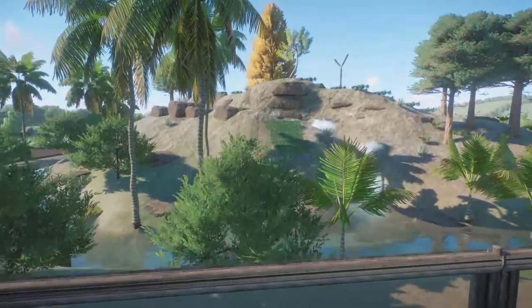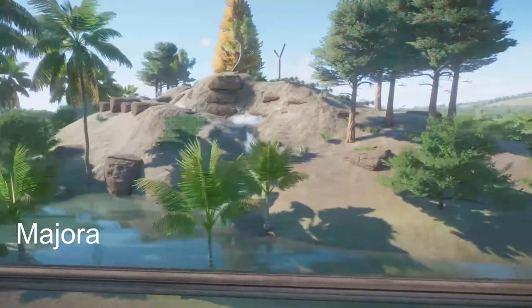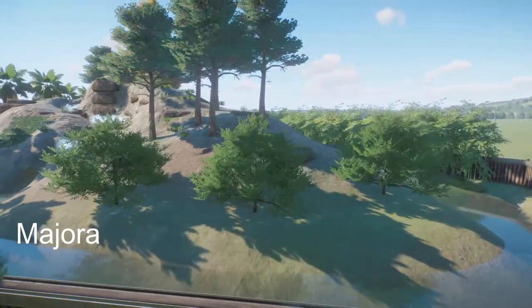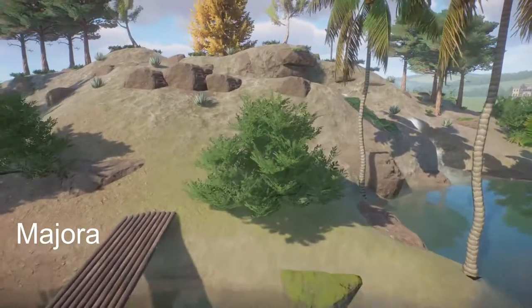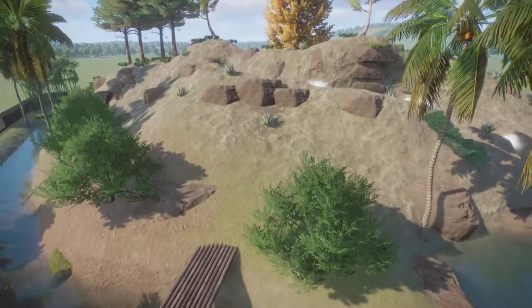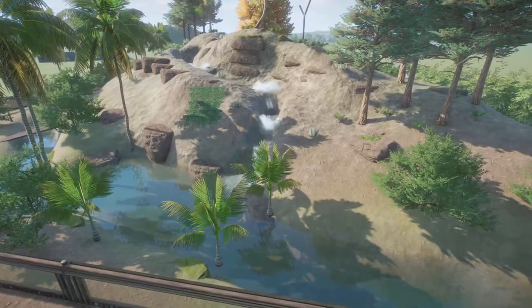Our next piece was made by Majora. It's called Formucin Black Bear Habitat. You can bring this into your zoo for right around $12,000. I think all your bears would be really happy here. Thank you so much for sharing your work with us.